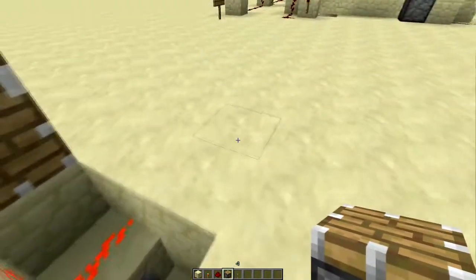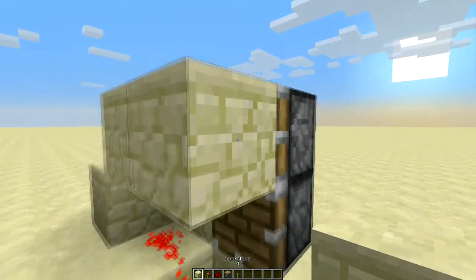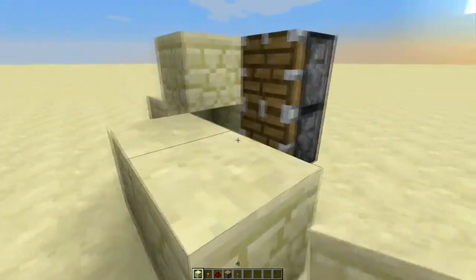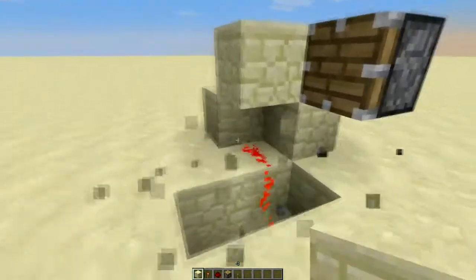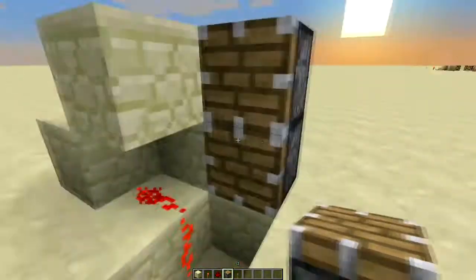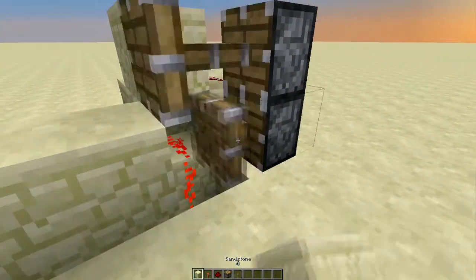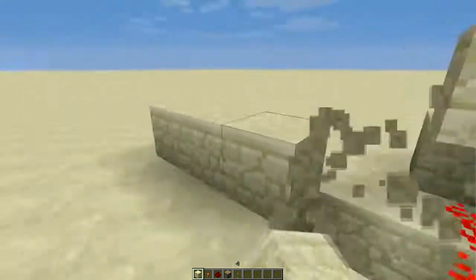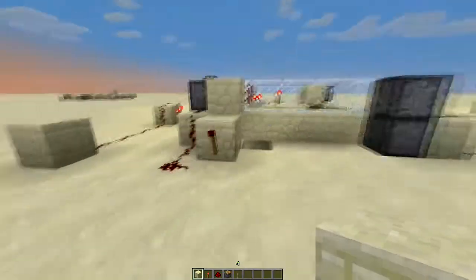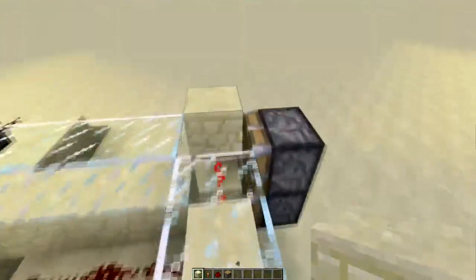That's your smart piston. The way it works is if you put a block on top it won't push until there's a block on the bottom, but then it will push both of them. Anytime there's a block on the bottom that cuts the trip wire it will push, so you'll see both of them pulse each time. That's the two-high smart piston.